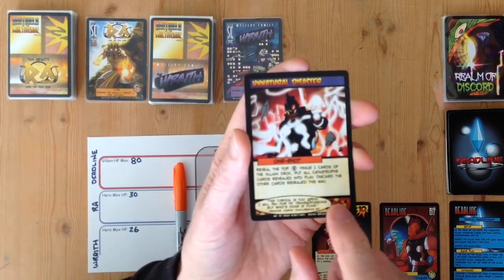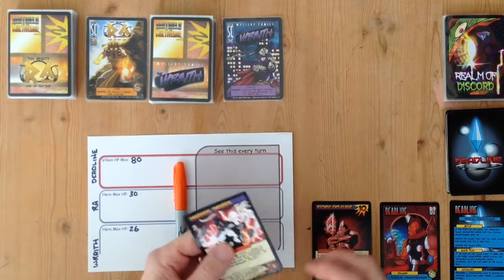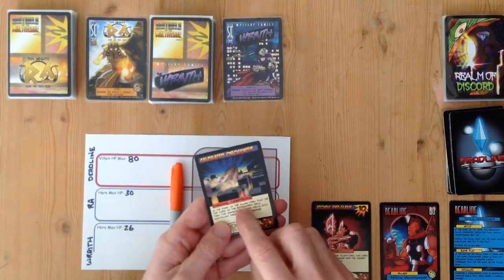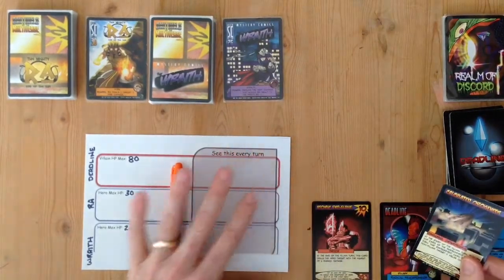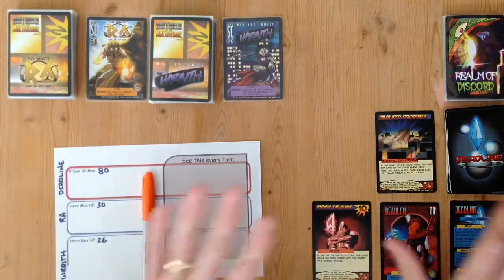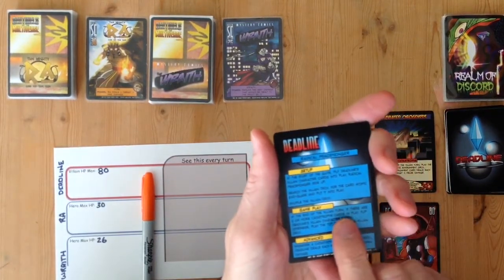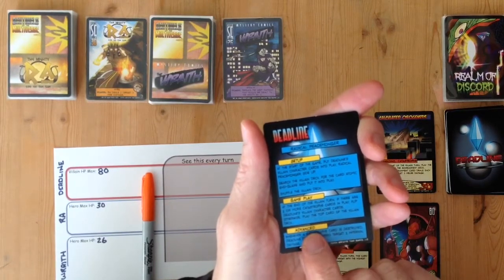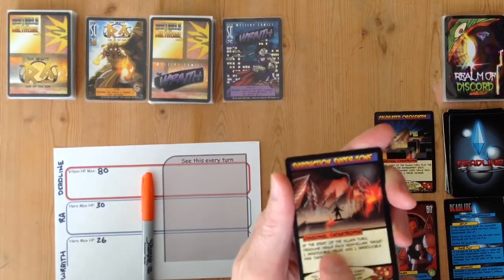We reveal two cards: one is an Unnatural Disaster and one is a catastrophe. The Unnatural Disaster gets discarded and the catastrophe — Calculated Orogenesis — comes into play. At the end of the villain turn, if there are three or more catastrophe cards in play, flip Deadline's villain character cards; otherwise play the top card of the villain deck. There's only one catastrophe, so we play the top card, which is an ongoing catastrophe with a start-of-turn effect. Now we have two catastrophes in play.